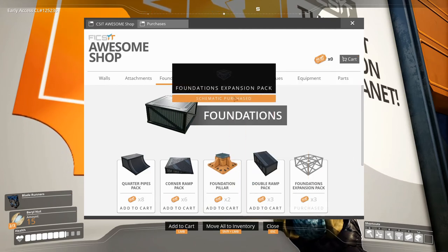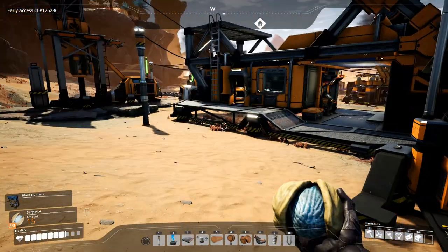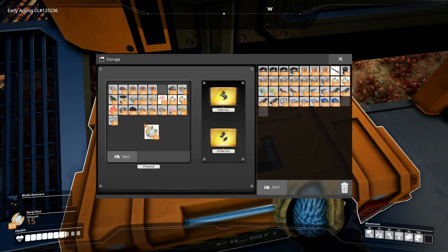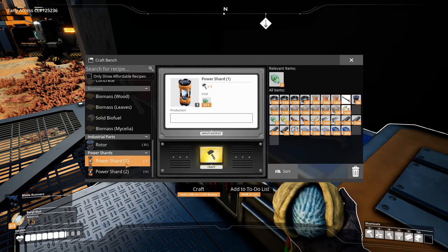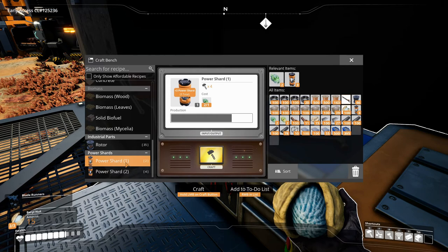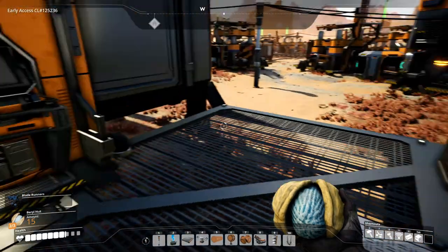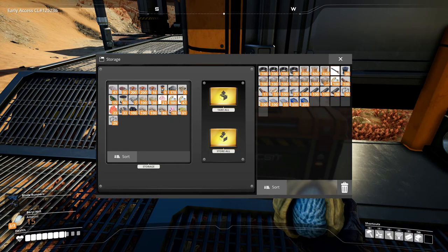Foundations - let's add that, cart total of 17. Buy all! Cool, first time I've used the awesome shop, that was fun. We have some stuff on us we don't really need - we don't need all the power slugs, we could just transform them. No point having them as slugs when we can transform them into shards. That's nine power shards.